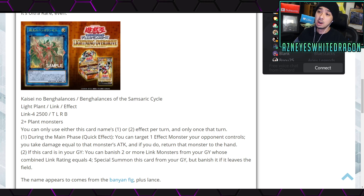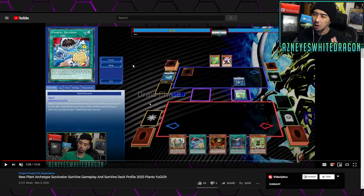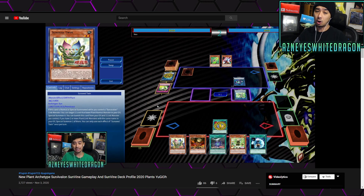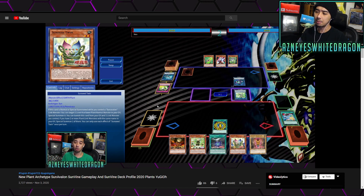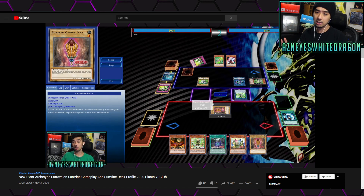At the end of the day, this is definitely a really good boss monster for the Sunvine archetype. If you guys haven't seen them, they weren't the most popular — I did drop a video on it, I'll link it below. The archetype is all about utilizing a vanilla engine and getting out a lot of these smaller cards. Getting to that second effect where you're banishing is actually really easy.